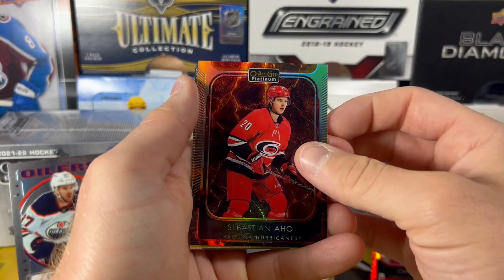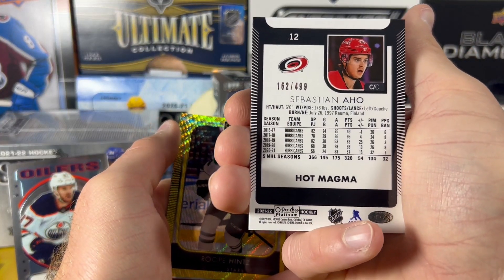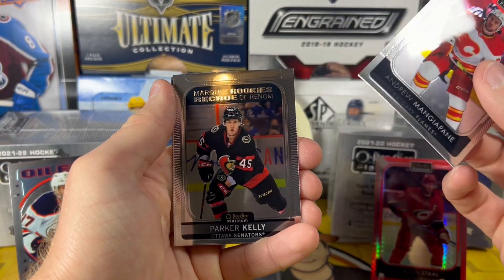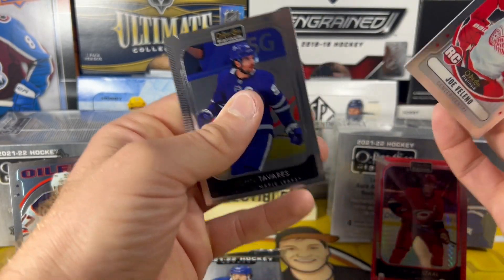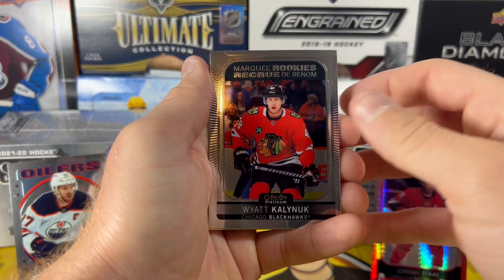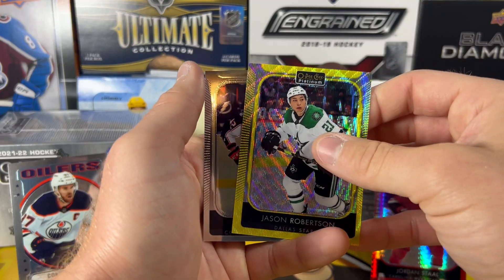We got our Hot Magma — Sebastian Ajo, out of 499. Rupe Hintz Neon Yellow. Parker Kelly Marquee Rookie. Joe Valeno on the Retro. Sebastian Ajo Photo Driven. Wyatt Kalnyuk Marquee Rookie. Jason Robertson on the Neon Yellow.